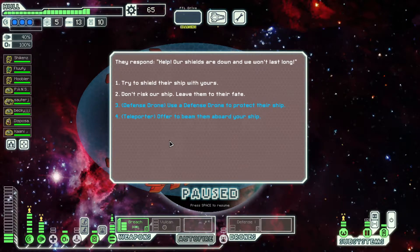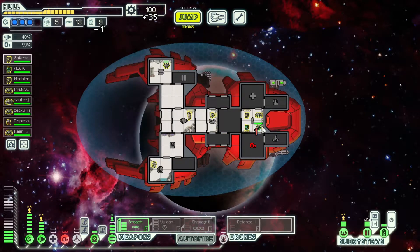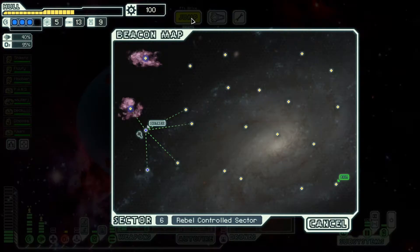Our shields are down and we won't last long, so we could use a teleporter or defense drone. I would rather use the defense drone because I don't need crew. Our drone succeeds in keeping their ship from breaking apart while they fix it. However, we take some damage while attempting to leave the asteroid field. They offer us some military supplies as thanks — 35 scrap, an ion charger, and a little bit of damage. That's not bad.